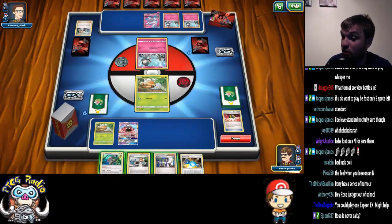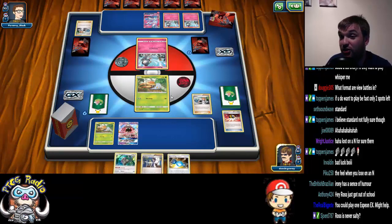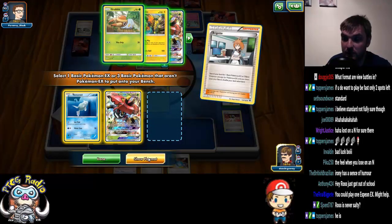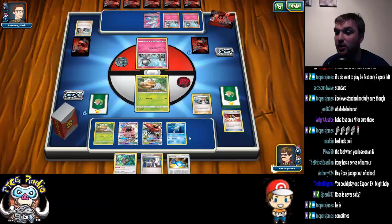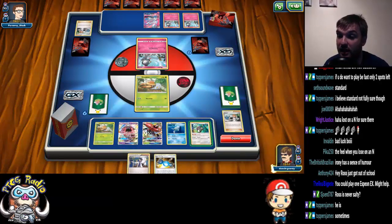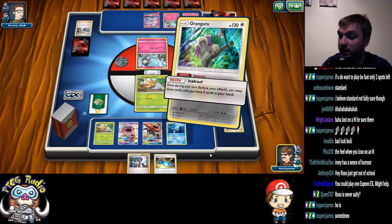I don't even really want a second Grubbin, but he should be able to KO that Grubbin next turn. So what we're going to do is grab those two, and I know this is cluttering our bench, but as the game progresses we'll be doing slightly better. Now we can Instruct for one card.